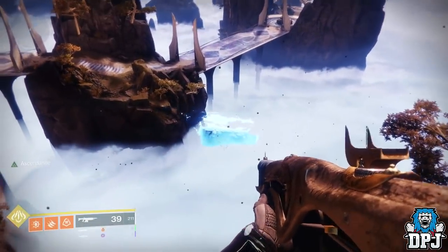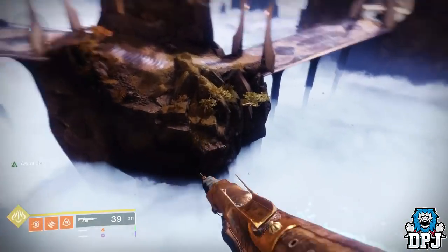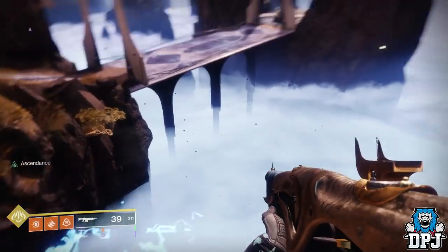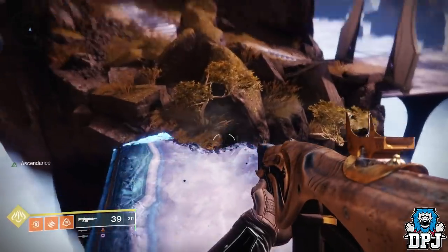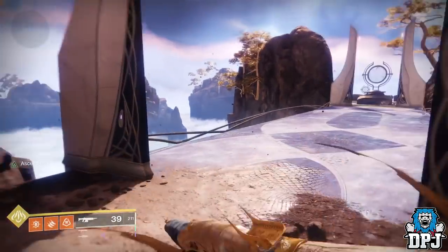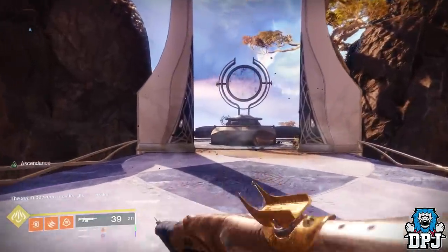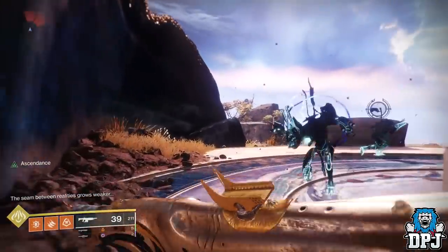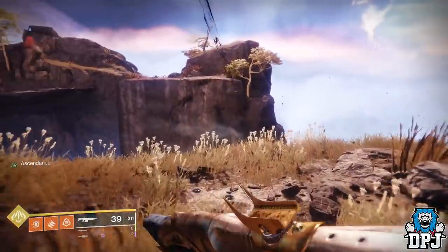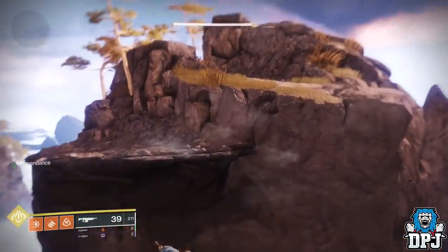Once you've done that, look over this ledge and you will see a platform. Simply jump on this platform and you will see another, and then another. Simply go across until you get to this part right here, then follow the route I take again, climbing these rocks and so forth. And once you're at the peak, you will see the teleporter.